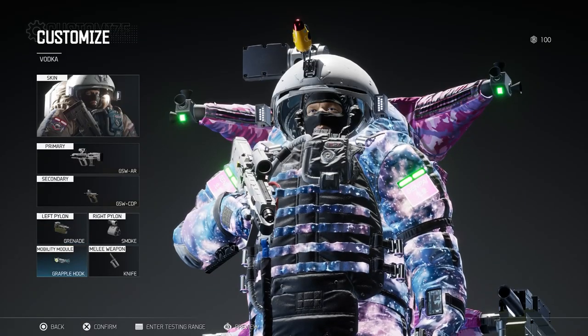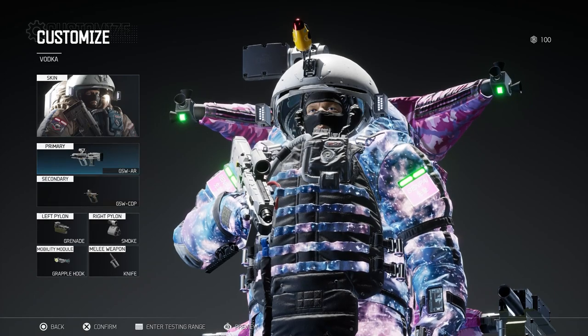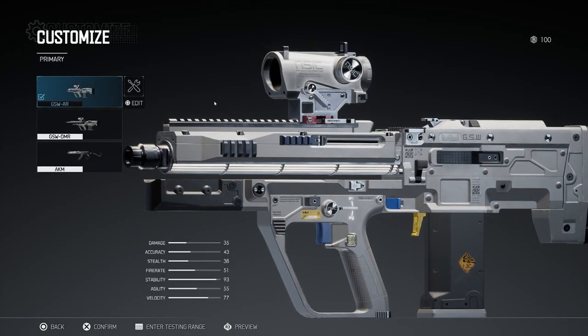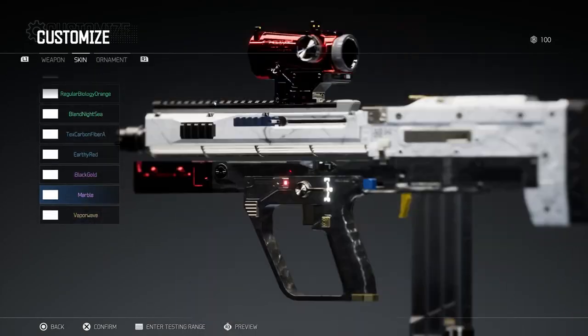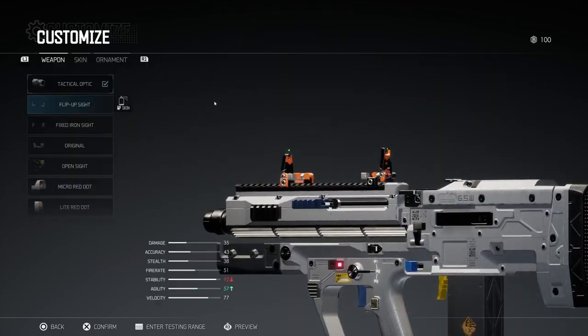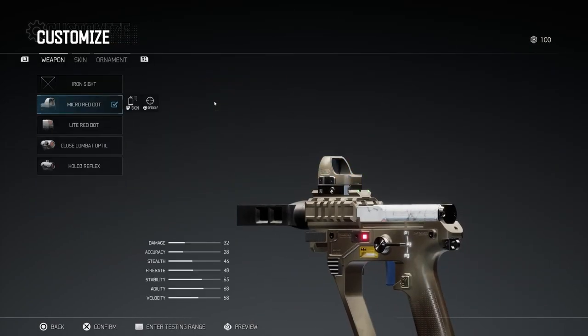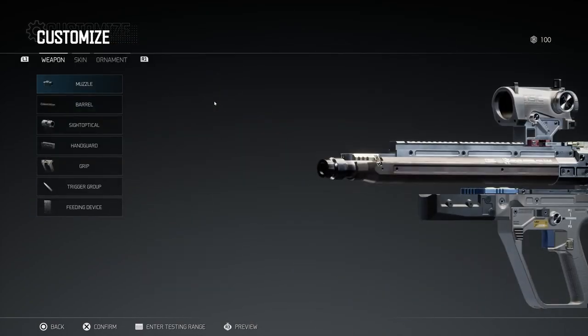Everyone loves looking cool, but in Boundary you're only as good as your preferred loadout. With nearly limitless customization on every single weapon you can unlock, Boundary is a veritable playground of choice when it comes to how you want your arsenal to look, feel, and perform in the cold vacuum of space. Each option tactically affects the way any of your guns performs.